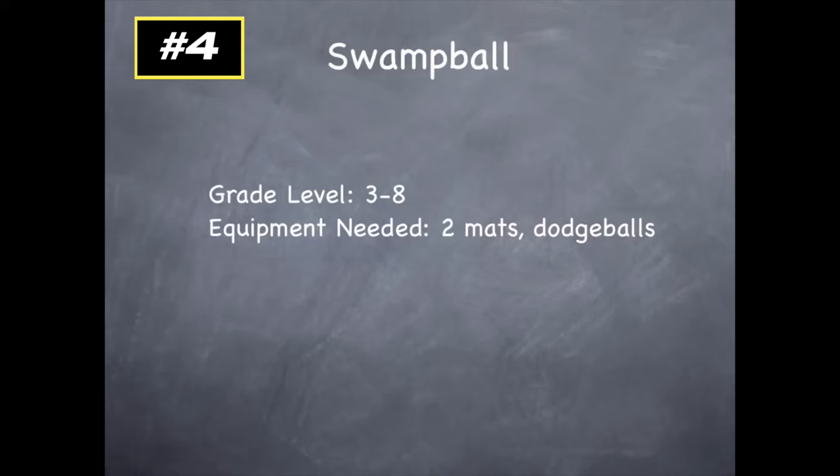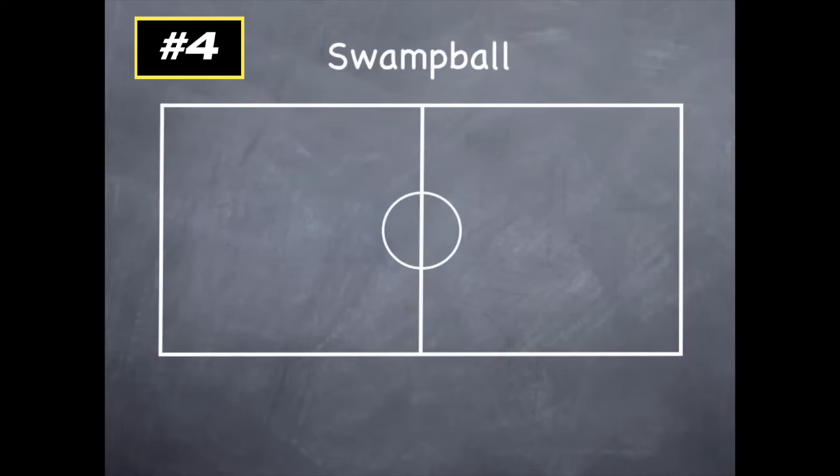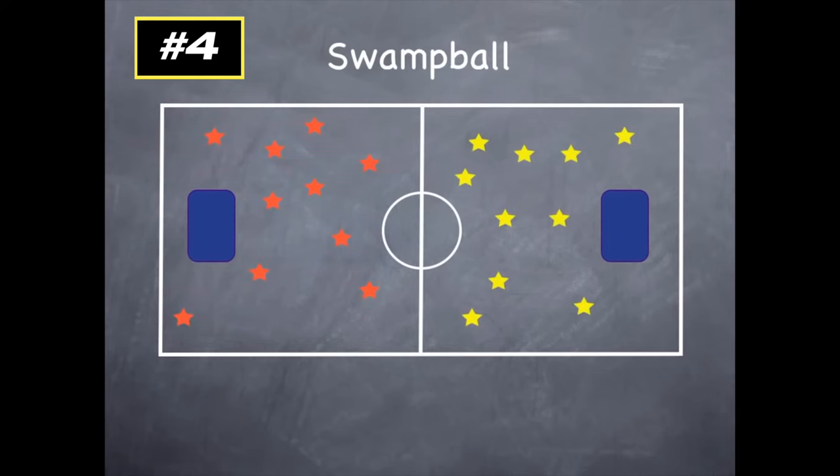Swamp Ball — all you need are two mats and a set of dodgeballs. Lay the mats flat on the ground on each half of the gym, with one team on each half, like a typical dodgeball game. In this dodgeball game, if you get hit by a ball, you have to go onto the other team's mat — into their swamp. So red threw to yellow, yellow got hit, and yellow goes into the swamp on the other side.